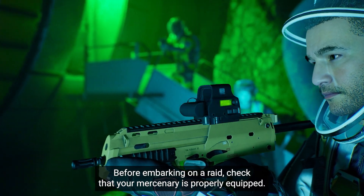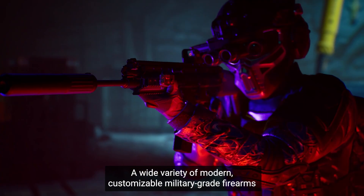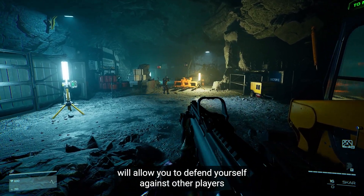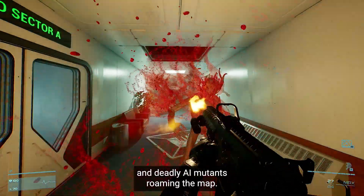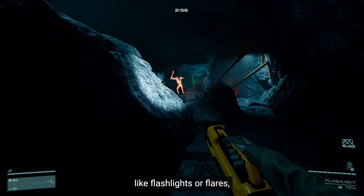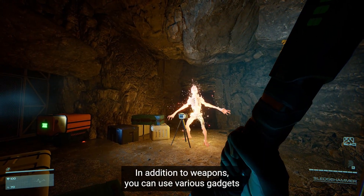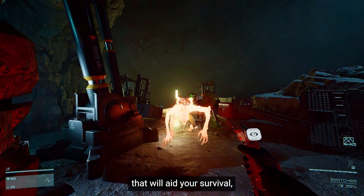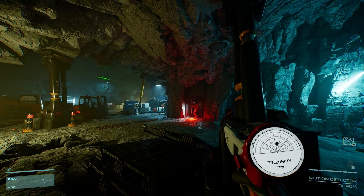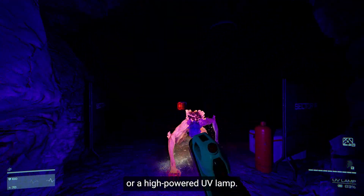Before embarking on a raid, check that your mercenary is properly equipped. A wide variety of modern, customizable military-grade firearms will allow you to defend yourself against other players and deadly AI mutants roaming the map. Don't forget to throw in some medkits and light sources, like flashlights or flares, as light is the most efficient way to kill aliens. In addition to weapons, you can use various gadgets that will aid your survival, such as a motion detector or a door jammer.